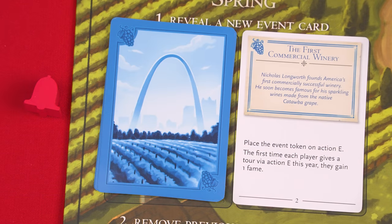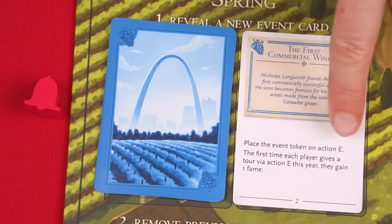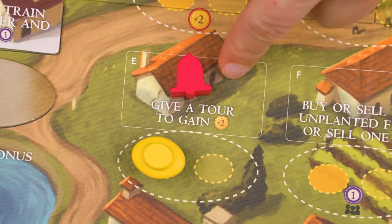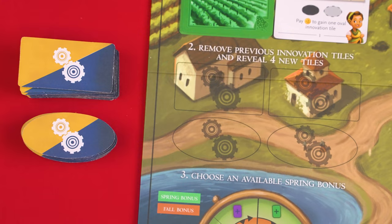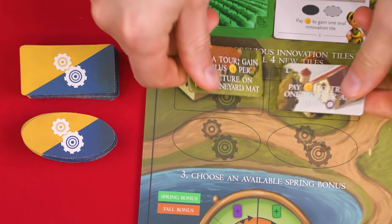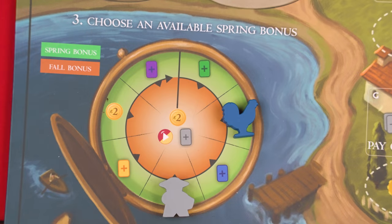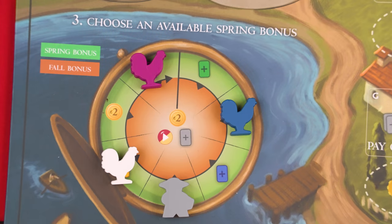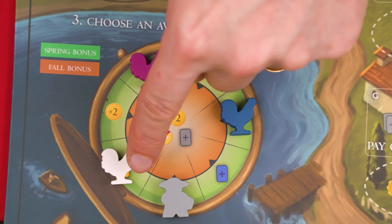When playing some of the other continent challenges, their event's effects might modify a specific action of the board. In that case, the event card will instruct you to place the event token on that particular action space, acting as a reminder that there are some additional rules on the event card to refer to. Back to the spring phase: if any innovation tiles are remaining in this area of the board, they are discarded. Then you reveal two new tiles from each of the stacks and set them into the related spaces. Finally, players decide together what wake-up positions they'd like, putting their roosters on the related green spaces and gaining the benefit showing within the green rim of the space they've picked. This circle also sets the turn order beginning from the space with the green icon and going clockwise — so in a case like this, blue goes first, then white, then purple.